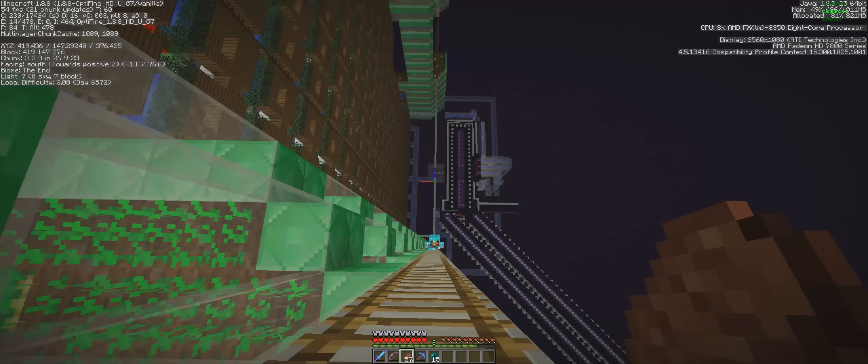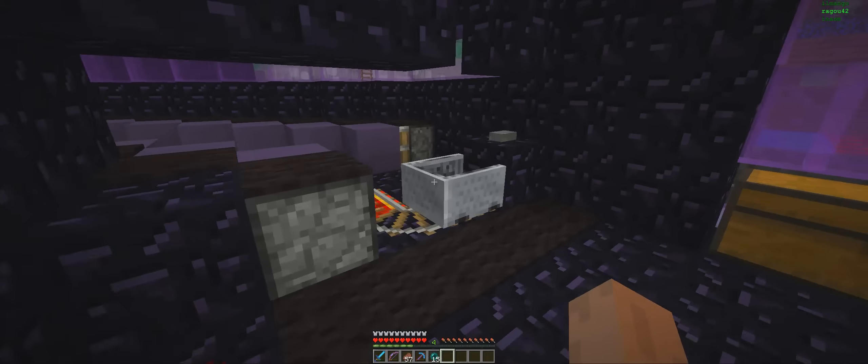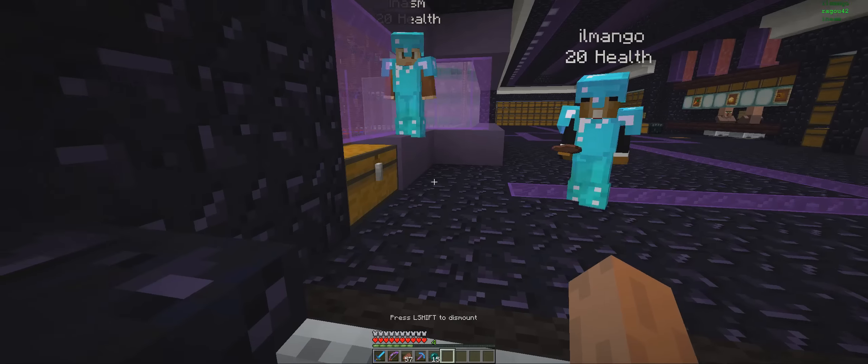One last thing to show here — the poisonous potato storage. Under the lowest potato farms I have a Hopper Minecart running which collects some poisonous potatoes. So we have 17 potatoes — I haven't done too much AFKing. We get about 10 to 15 per hour. It's just the lowest layer on each farm, just straight parts. 10 an hour is actually quite a lot. Yeah, that's not bad — since they're completely useless, but why not? You basically want one double chest for every item, and that will take some time.